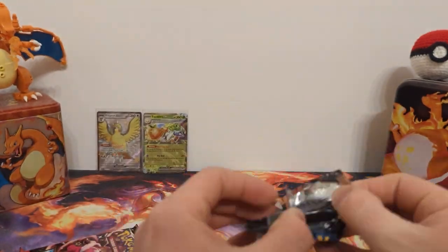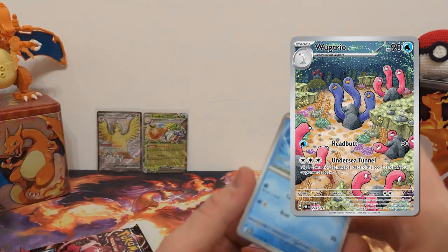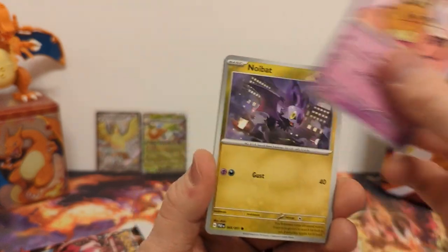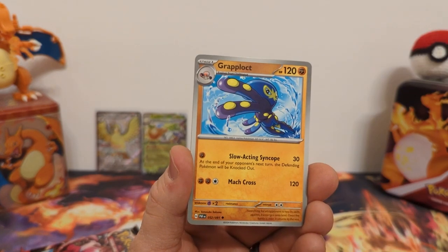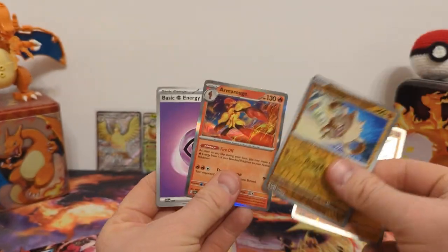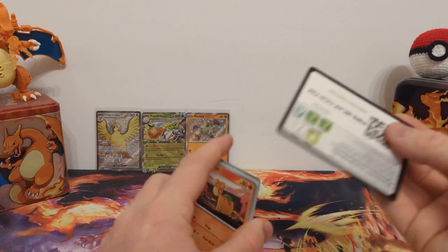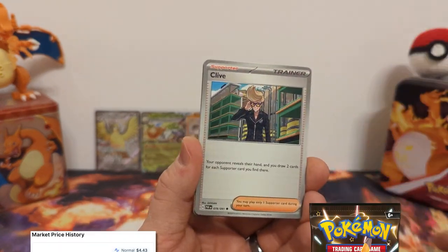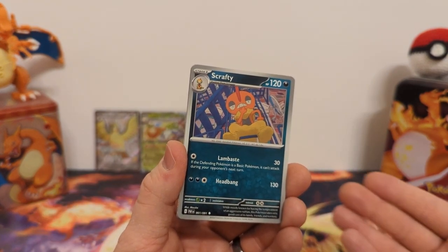On to pack number four. There are also three regular illustration rares: the Palafin, the Wugtrio, and Pawmot — I don't know which evolution it is, one of those three. I've pulled the Palafin twice, so hopefully we'll pull the other two this opening. We have Graplect and Mankey — a good baby shiny. Mankey reverse and Armarouge regular holo. Our last pack before we go to the next tin. It seems like these products are becoming a little more readily available, so hopefully these packs get cheaper — it would be fun to try to get all the shinies.